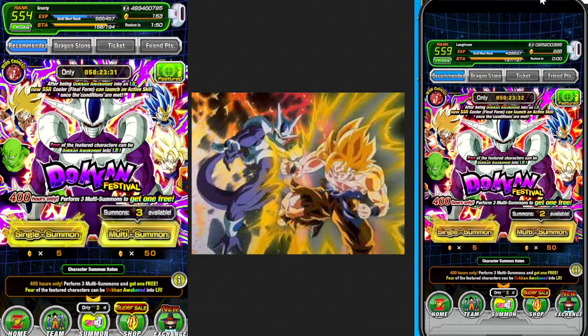I've been summoning on this cooler banner. I have not been getting any headway on the banner at all. I have not pulled a single Cooler on either account. The background art is Goku vs. Cooler, Goku in Super Saiyan form. I'm thinking maybe I should just do the Super Saiyan banner. I have not even pulled the Goku on my paid account, but I did pull the Goku on my free-to-play account on the right-hand side.